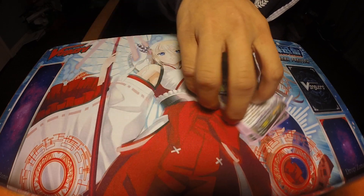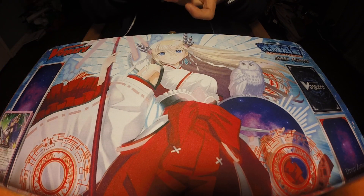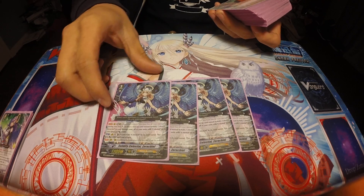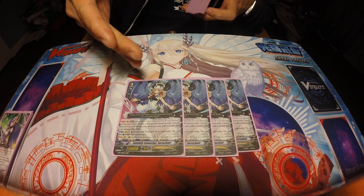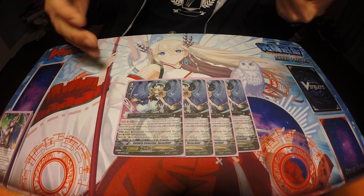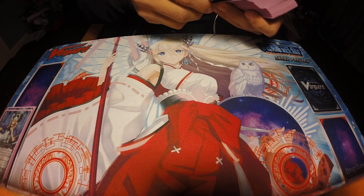Her second skill is: when this unit attacks a vanguard, if there's something else in the middle, she gets plus 3,000. We're also going to be running four copies of Solidify Celestial Xorakyo. We don't really want to ride her in this deck because she's a key card to have in the damage zone, as her support card becomes a 9k booster, which makes really high numbers for this deck.